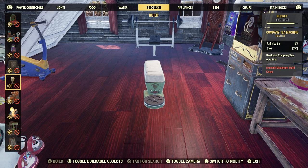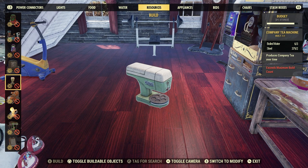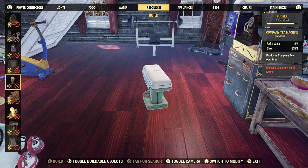Scrolling down in the Build menu under Resources, close to the bottom — the Company Tea Machine. You can build one in each one of your camps, just one. Highly recommend that.